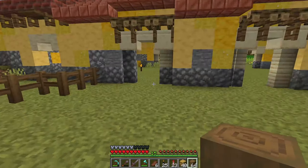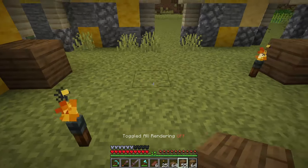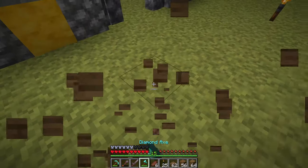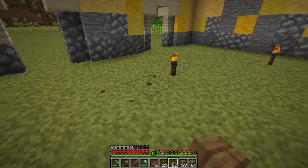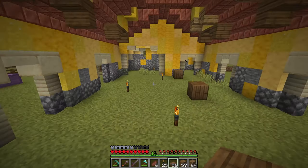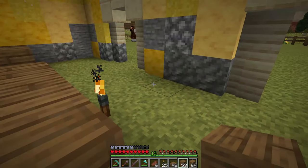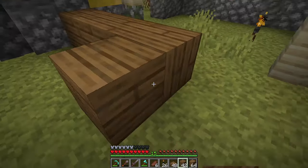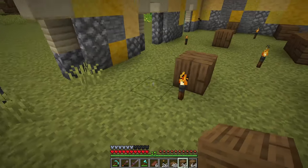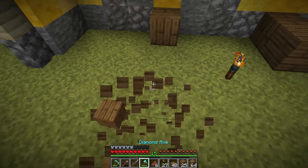Let's grab the planks and logs and get started on the interior. We're going to set these five blocks apart - these planks will actually be double slabs. One, two, three, four, five - another one here, and we'll do this on the other side as well. Then we'll do planks all along here. There we go - you can start to see the stalls taking shape.